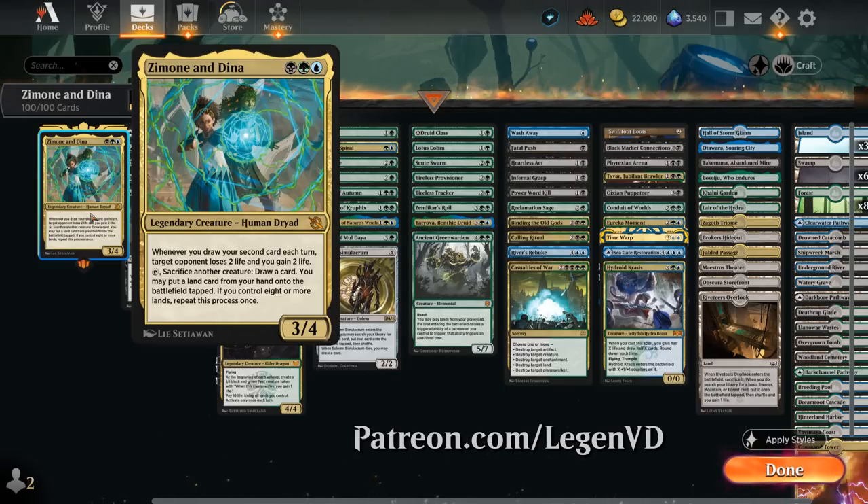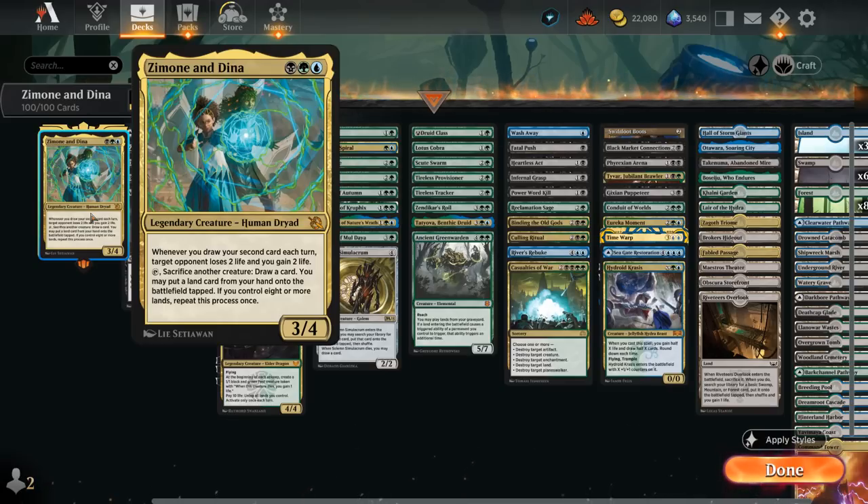The 3-mana 3/4 says whenever we draw our second card each turn, target opponent loses 2 life and we gain 2 life. You can also tap Zimone and Dina, sacrifice another creature to draw a card, and we may put a land card from our hand onto the battlefield tapped if we control 8 or more lands — repeat this process once. So Zimone and Dina rewards us for sacrificing small creatures and putting additional lands in play so we quickly get to those 8 lands to double that effect.